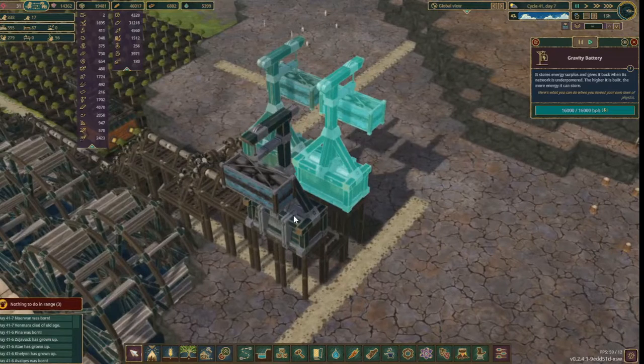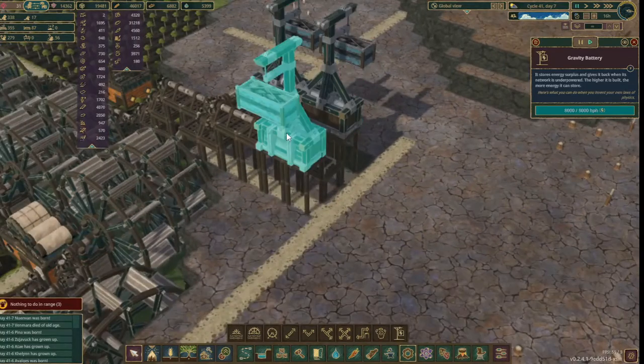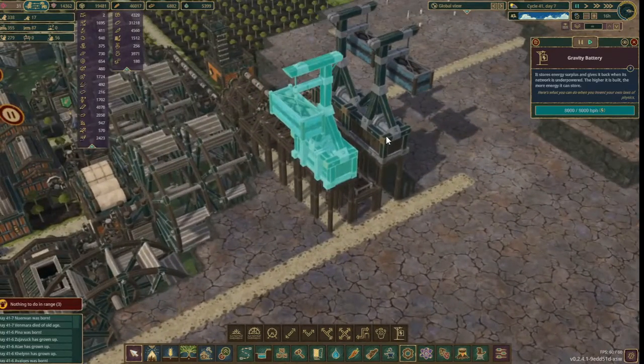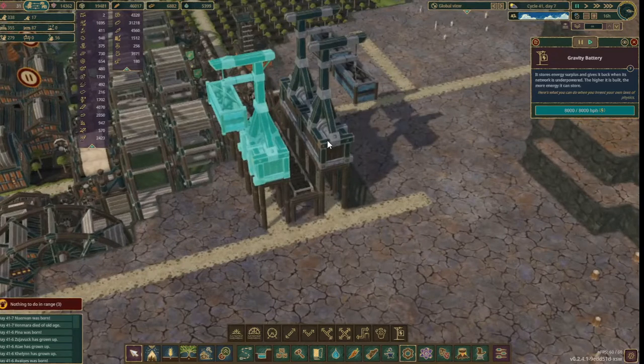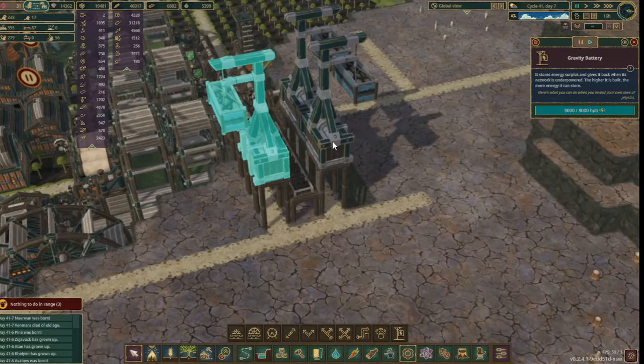This gravity battery can store energy by hoisting up some heavy material and lowering them again when the energy is needed. The further you can lower the weight, the more energy you can store. Naturally, this means you need to build this battery pretty high up.